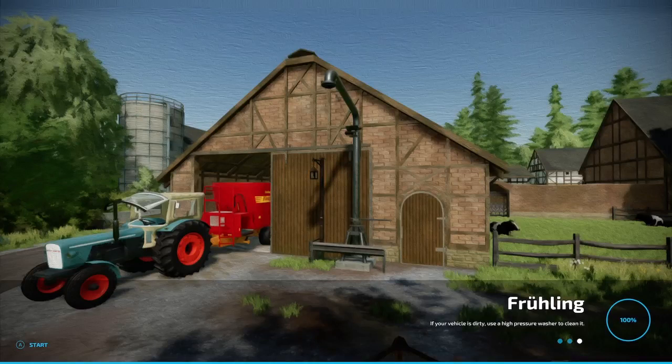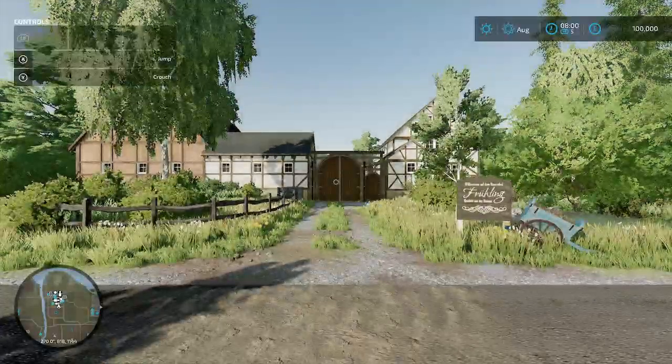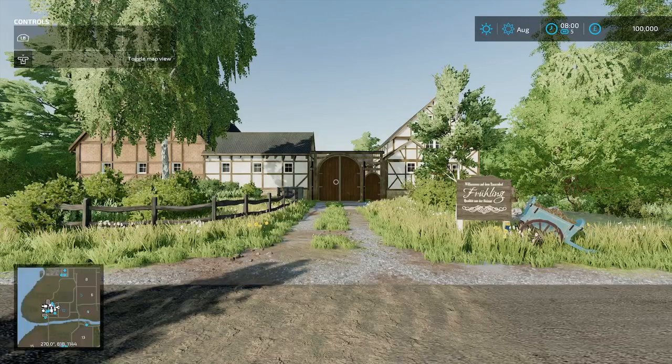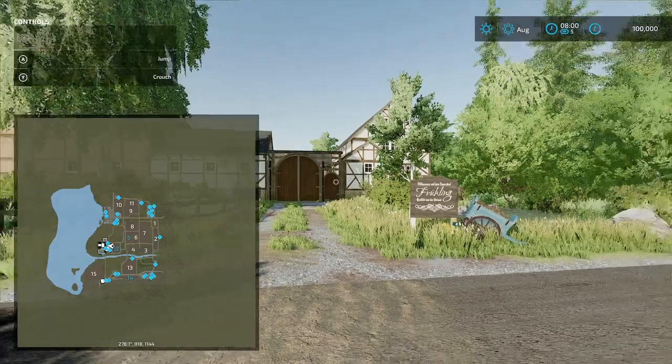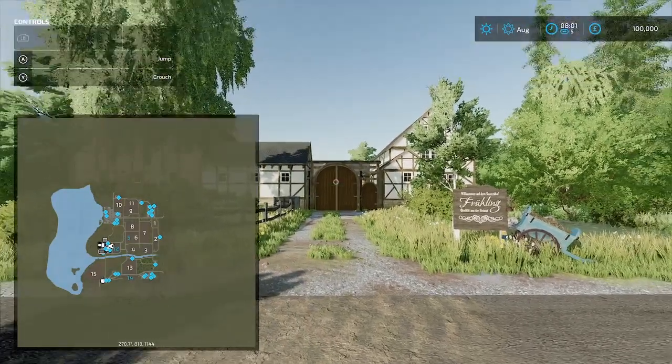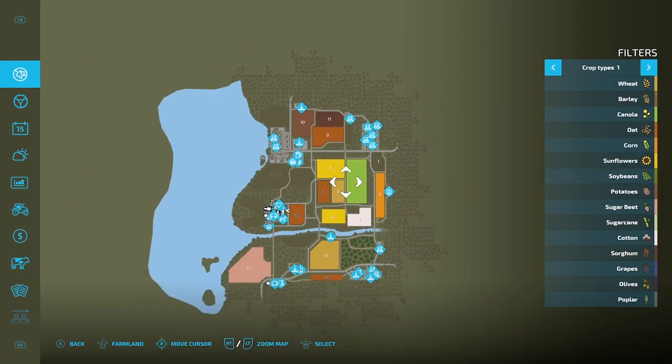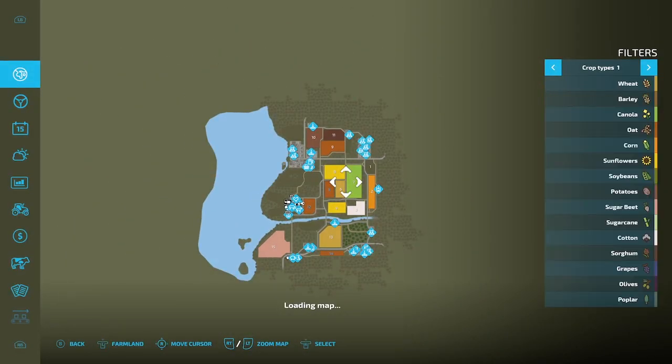Hello, it's Matty G. We're here for a brief map tour, let's get into it. So here we are on Furling — I'm guessing it's a German-style map. It's not overly big, as you can see — beautiful lake area. Let's have a look on the internal map.